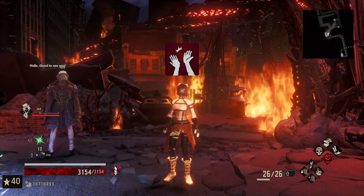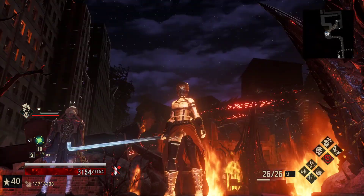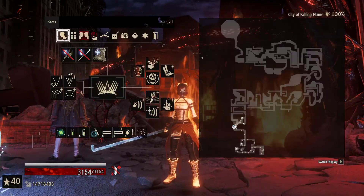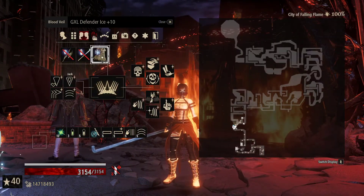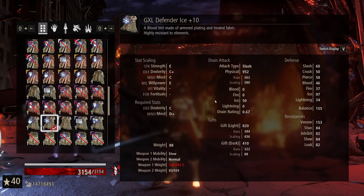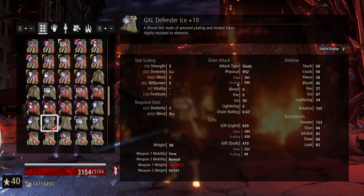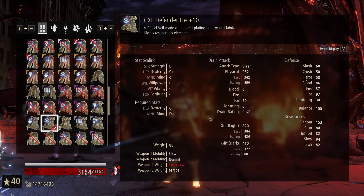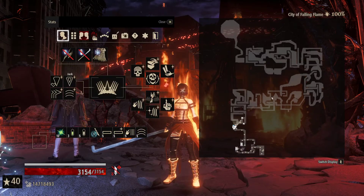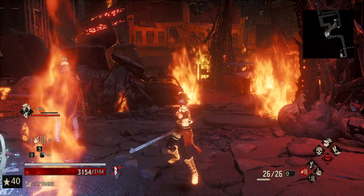Hello, good to see you all. Revenants, welcome back to Code Vein and the Road to 100. Today we find ourselves in the City of the Falling Flame again, and this time we're running a volley with a charge drain setup. The GXL Defender runs fairly well off of light value, does very well off of damage, has really good defenses, and fairly good fire resistance.